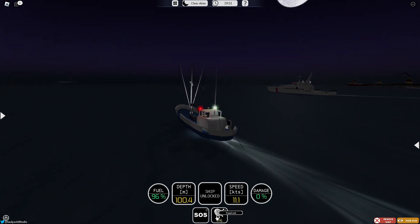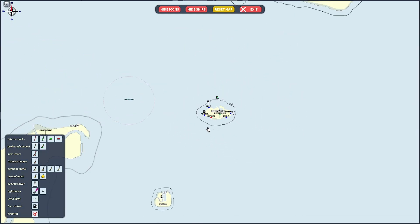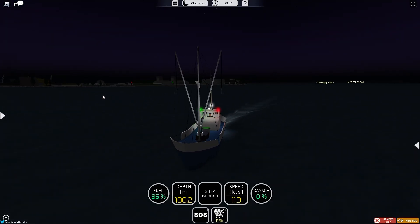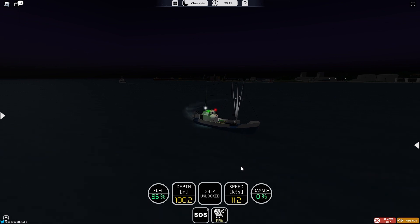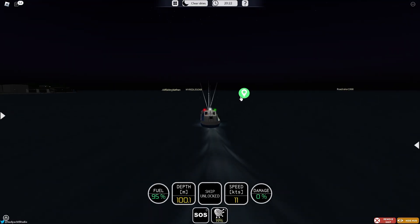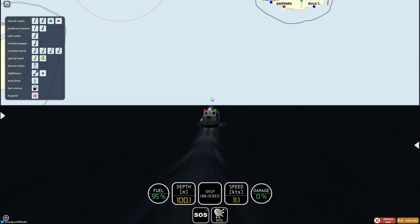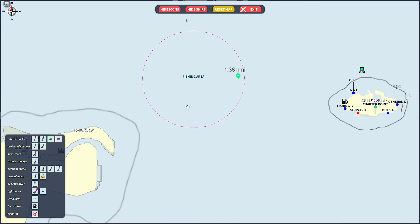If you look at the bottom, over time this will slowly fill up your little trawl net. Once it reaches 100%, you want to bring it to a fishing area. Going to the fishing area is actually better because the net fills up a lot slower if you're not in one. You can double-click on the map to place a marker showing where the fishing area is. Being inside that circle will give you a lot more fish.